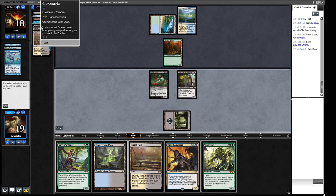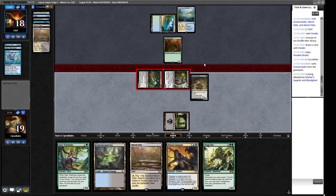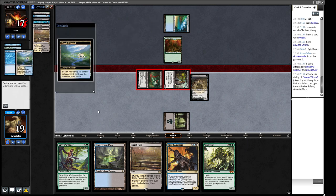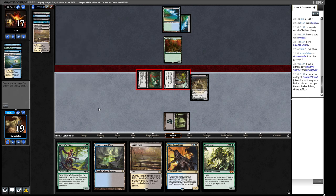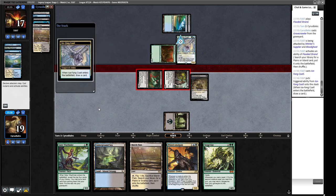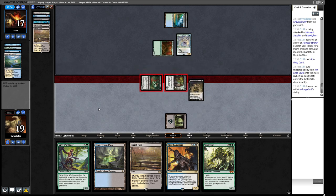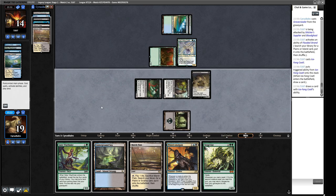I think we will play one of these Gravecrawlers out. Go to attacks — because you need to have a Zombie in play for Gravecrawler to work, so with two Gravecrawlers you can pretty much always keep one around. I imagine we're going to get Swords to Plowshares here. No? This could be an Ice Fang — it kills our guy and draws them a card, that's fine for them. If they're blocking they'd probably hit the Bloodghast just because it's the most damage. No, they're just taking it all — they want to get a card for more information.